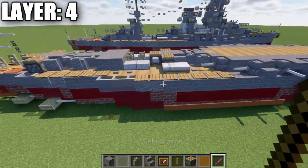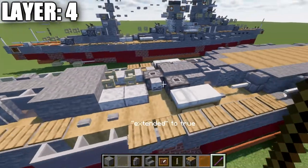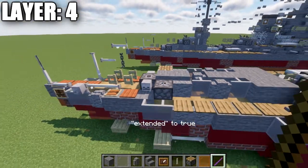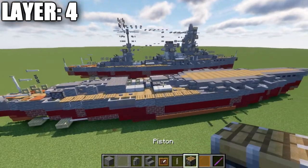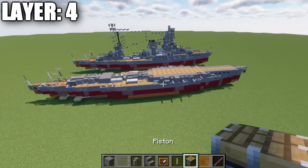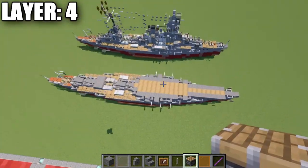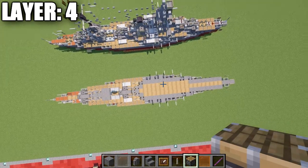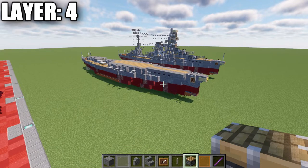For Java players, take the debug stick and right-click the pistons to get rid of the top wood portion — this helps with the sloping of the turrets. That's probably our longest layer as we have a lot going on, but that's the top-down view of layer four complete. With that, layer four is wrapped up and we'll move into layer five.